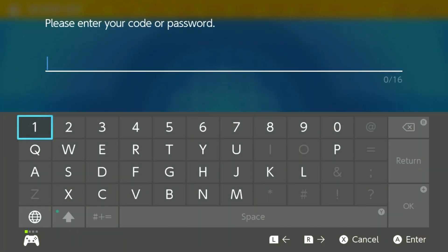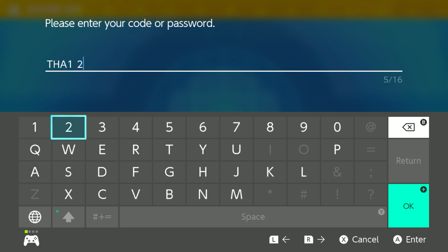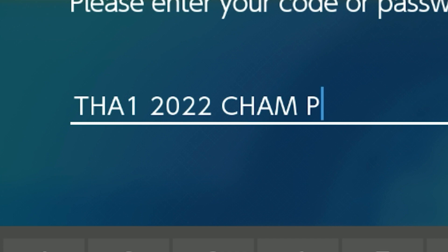You will need internet access for this, but you do not require Nintendo Switch Online. The code is T-H-A-1-2-0-2-2-C-H-A-M-P. So that is THA120222CHAMP, just like that.